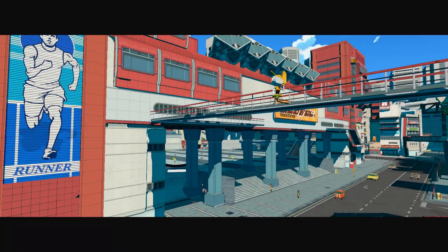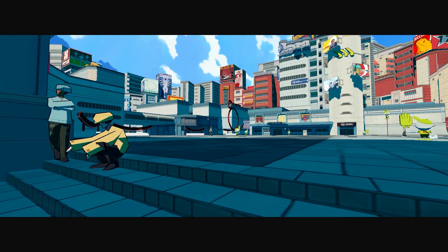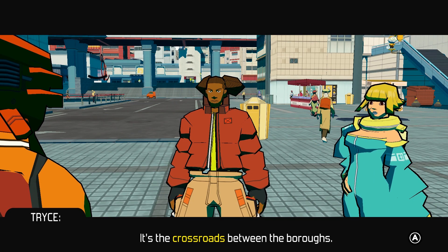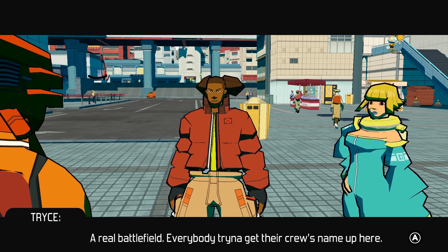In order to get to them on their home turf, we of course need to drive them back. Alright, got different post boys around. Here it is — Millennium Square, the center of the center. It's the crossroads between the burrows. A real battlefield. Everybody trying to get their crew's name up here.